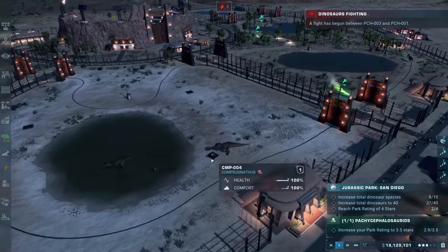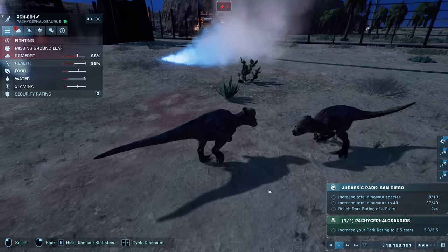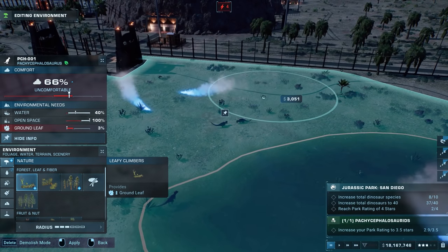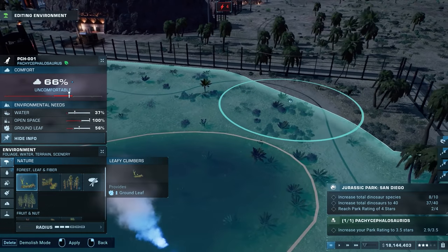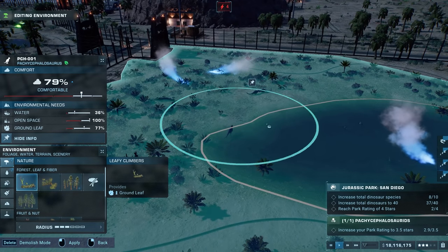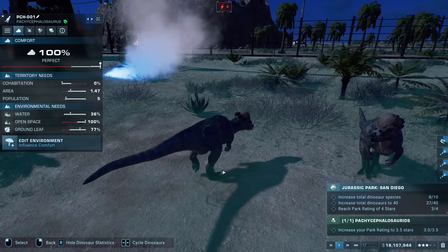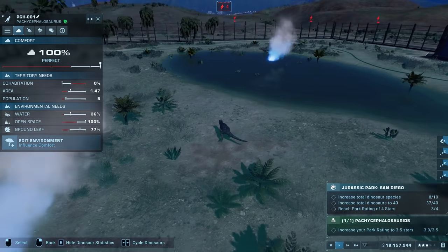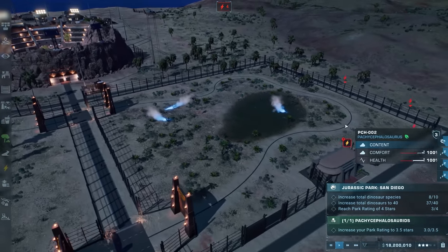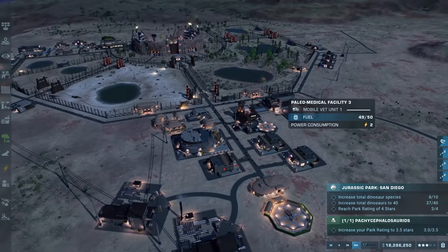They're fighting again right here - the one that just came out of the hospital! The comfort is missing ground cover. Let's take care of that right now - ground leaf, right here, boom. Making sure their ground cover is nice and covered with leaves. Now there should be plenty of water, plenty of open space, everything else should be good. Cohabitation is fine - it's literally just the two of them right now. The second power station is done - everything over here should be nicely powered now.